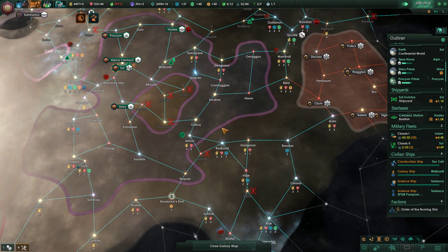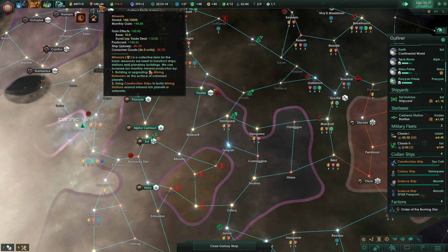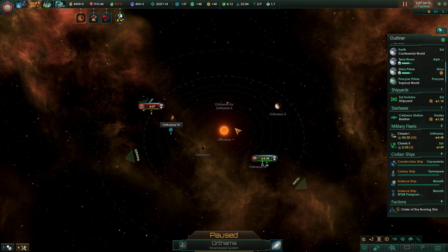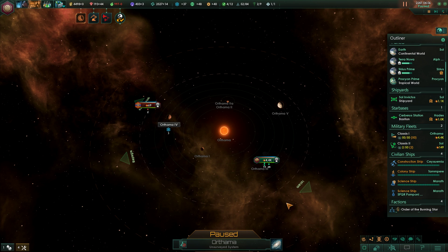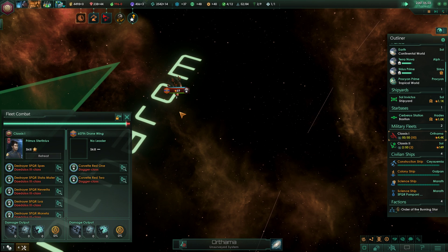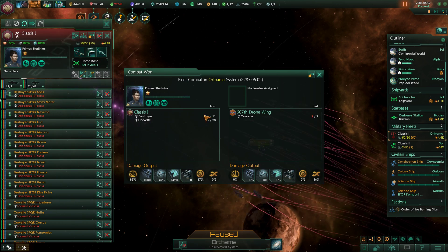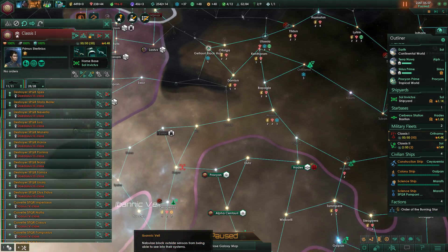If our fleet was home this entire time — oh my god — we would have so many minerals to spare. Another hostile fleet present. Let's engage them. This is just such a small thing. I remember they attacked our science ship and couldn't quite kill it. This is dead basically almost instantly. That was kind of not worth it, going here with such a big fleet. But oh well, I did it anyway.